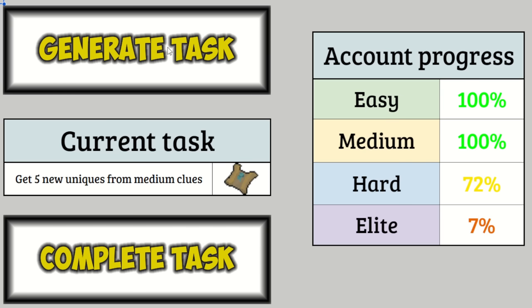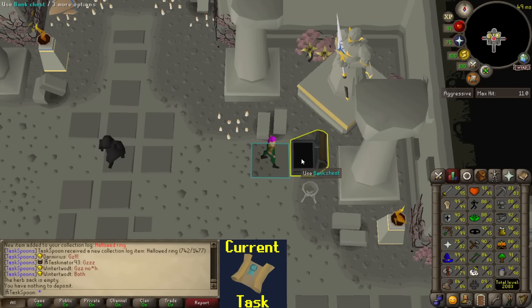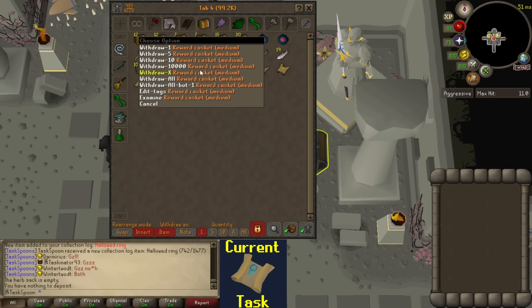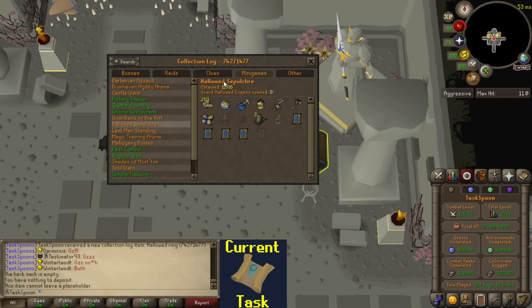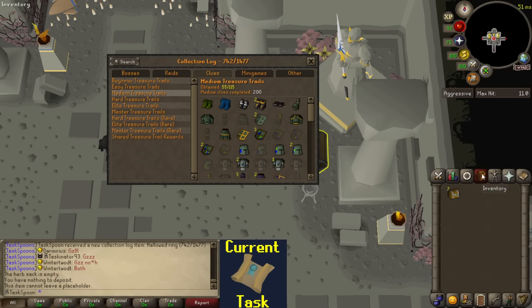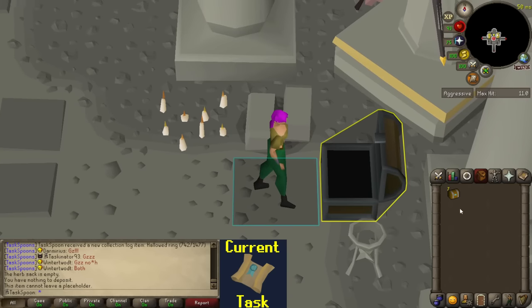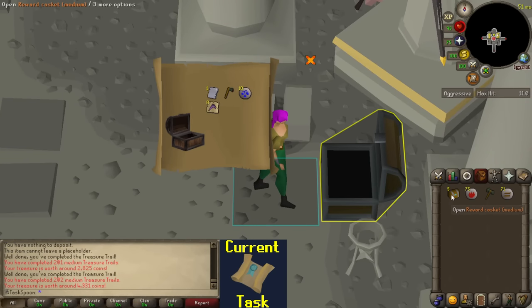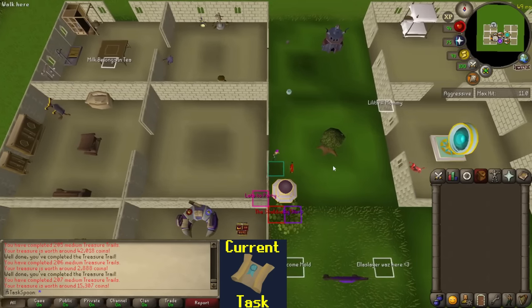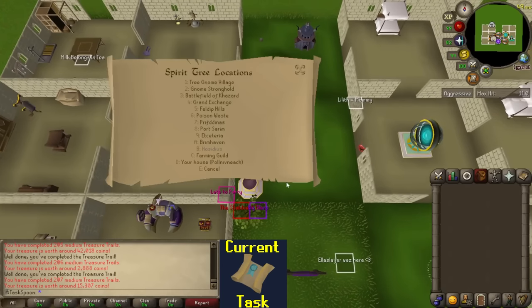Five new uniques for medium clues. I've actually been slacking on clues — I have one of each clue to do in the bank other than master, so I can do those next video. For now I have seven medium caskets. 200 medium clues opened, 55 uniques so far — let's see if we can get any in these seven. No luck — disappointing but not surprising. We'll save the rest for next video.